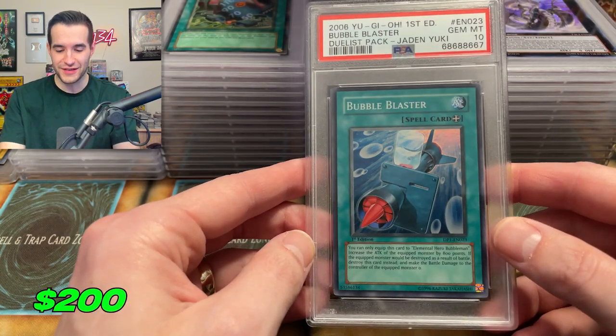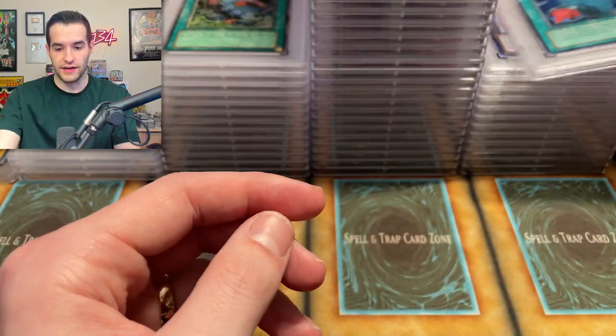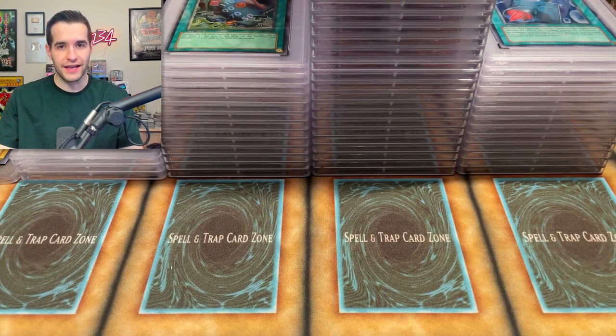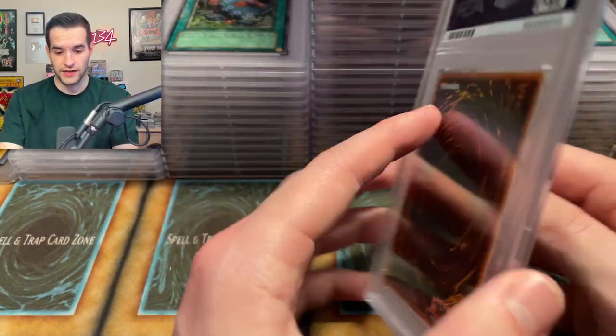These bulk subs, it feels like you're throwing darts at a board sometimes. Some of these I'm like, 'wow, this got a 10.' We've got a nine Legacy Hunter — that's Dark Revelation Two. We've got Inferno Reckless Summons — we definitely pulled that in the every pack opening. Ferny Destroyer got a nine. The nine pile's getting real tall.